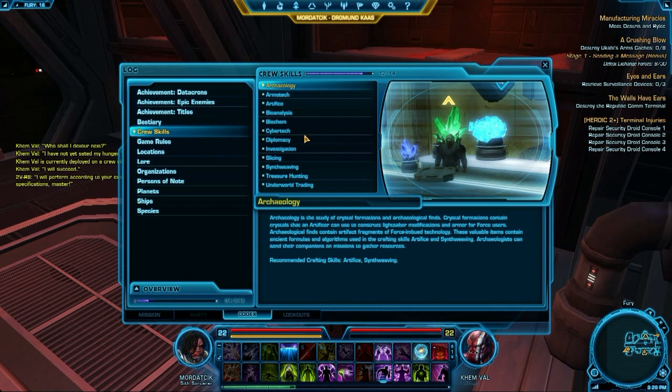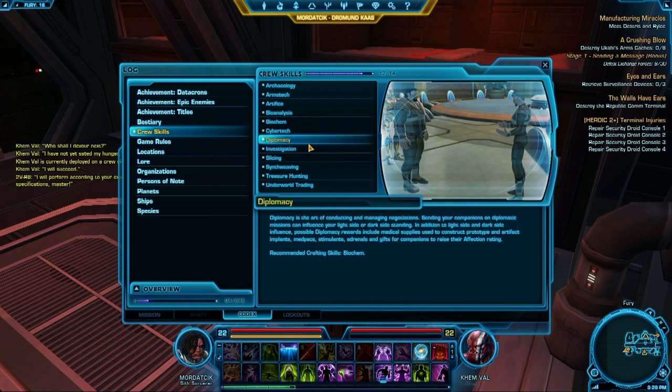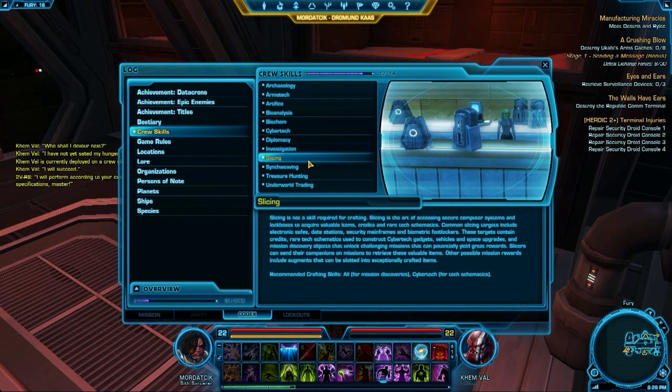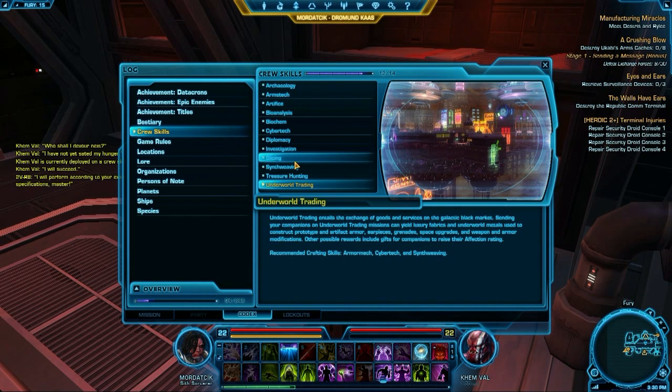The thing about item production crew skills is you can queue multiple jobs, which is pretty cool. So if you're making an item, you can queue up multiple items without having to constantly check back with your crew member.